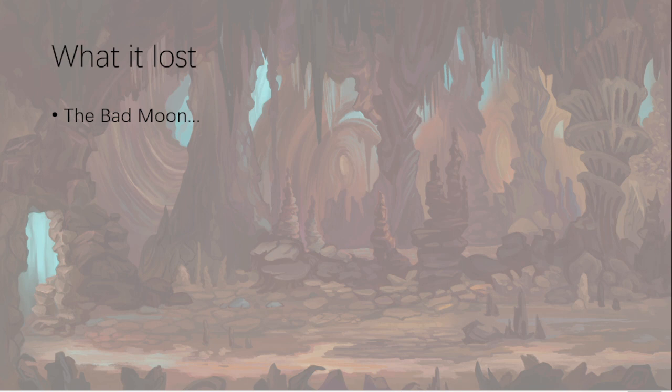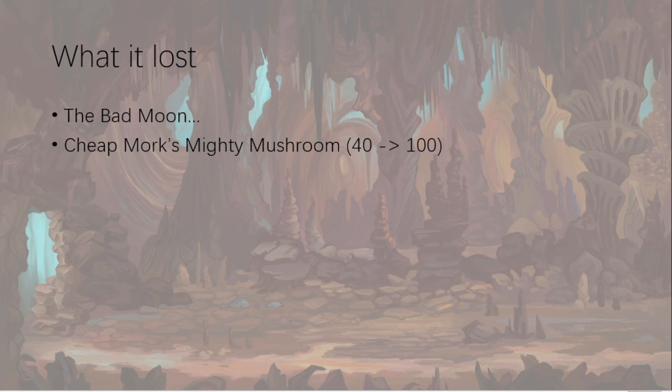Lots of stuff we lost out on, which I was a bit sad about. Mork's Mighty Mushroom — I think they only moved it down to 40 points because that made it auto-include, as an idea to help Gitz lists, similar to how they made Sigvald so cheap. Sigvald was already auto-include and they made him cheaper to help Slaanesh lists. Now that Gitz has their battletome, back up it goes — I'm predicting a Sigvald points increase once the new Slaanesh book comes out. Mork's Mighty Mushroom is back up to 100 points and is no longer auto-include in my opinion.